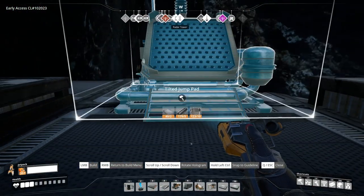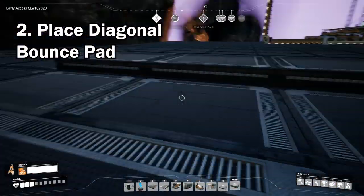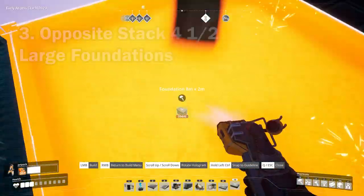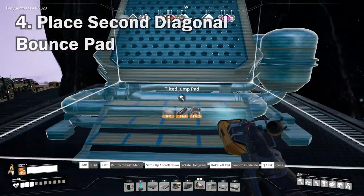At one end you'll need to place a diagonal bounce pad facing inwards, and on the opposite side place four large foundations followed by a half foundation in a stack, then place another diagonal bounce pad facing inwards.